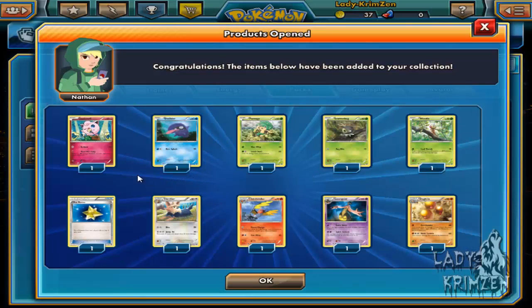Next up is Jigglypuff, Shellder, Pansage, Scatterbug, Weedle, Max Revive, Fletchinder, Talonflame, Gourgeist as a reverse hollow, and a Dugtrio as our rare.